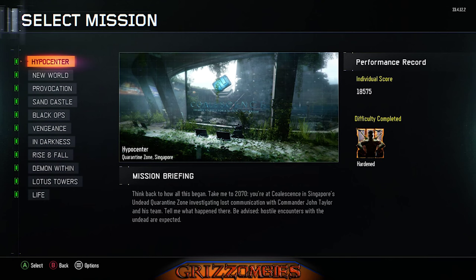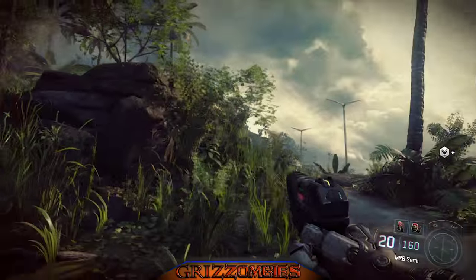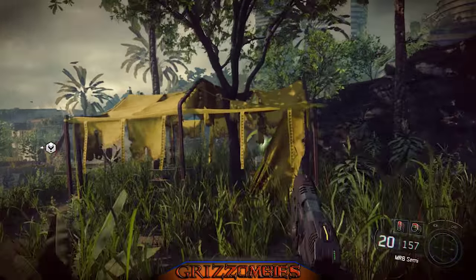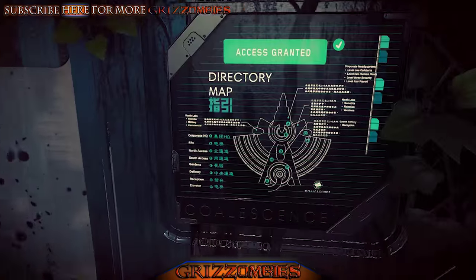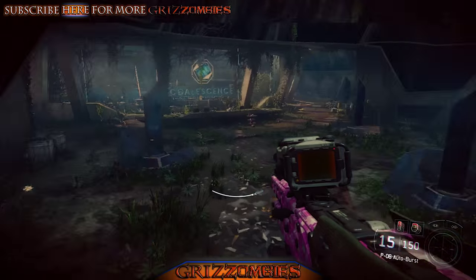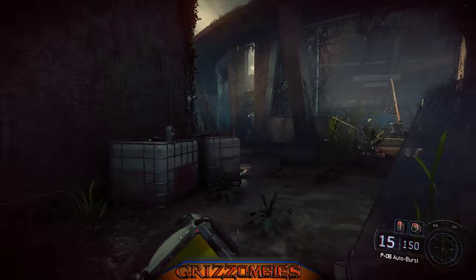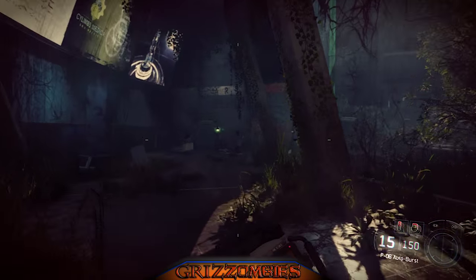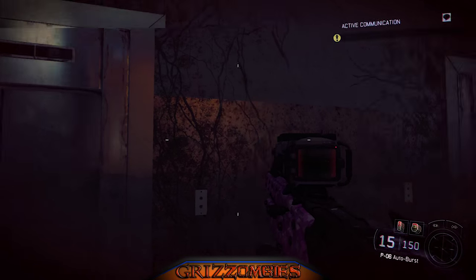We're on mission one. When you first spawn in you're gonna see a yellow tent — that yellow tent marks our first teddy bear. Nightmare mode is just a reskin of the campaign with zombies, so where you see most robots you'll see zombies. We're searching for teddy bears. Down this hallway we're gonna see our second teddy bear. A lot of the audio is different — all the audio actually is different.